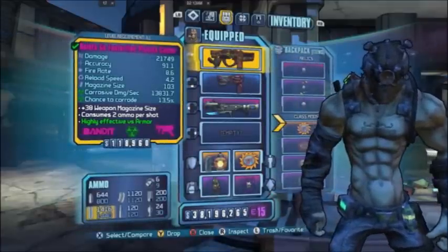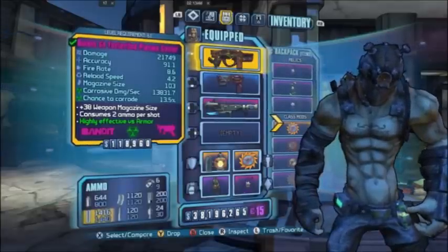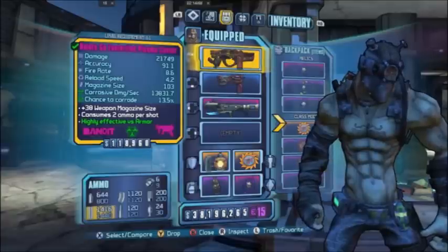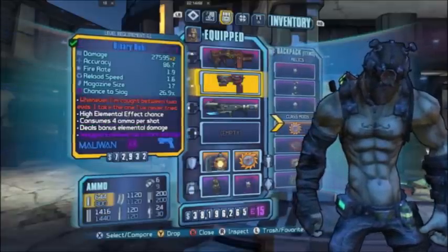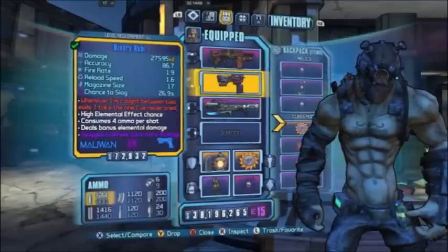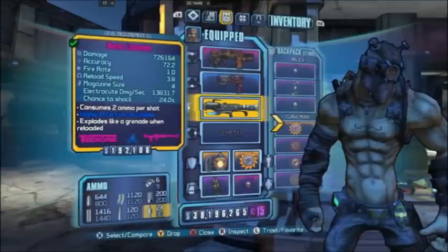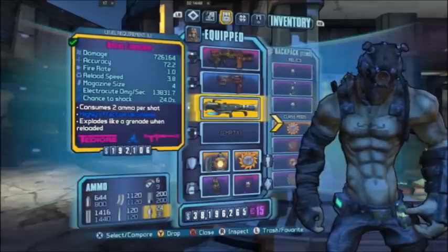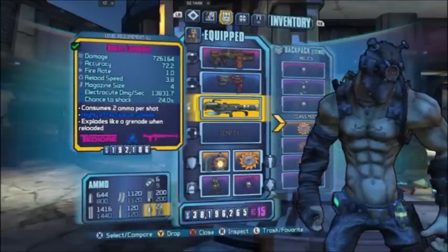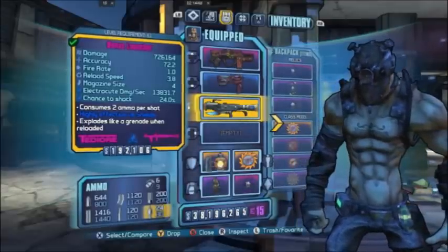To begin the build, I selected a Bandit Plasma Caster. The reason why I selected this weapon in particular is because of its high elemental chance and fast rate of fire — it will quickly accumulate our bloodlust stacks, getting us to our maximum bloodlust stacks in a very minimal time. Next, I selected the Binary Ruby. The reason why I selected this weapon is because it will quickly regenerate my health and allow me not to go down. The bonus launcher is the meat and potatoes of this build. It was one reload that allowed us to destroy Pyro Pete in pretty much one shot.